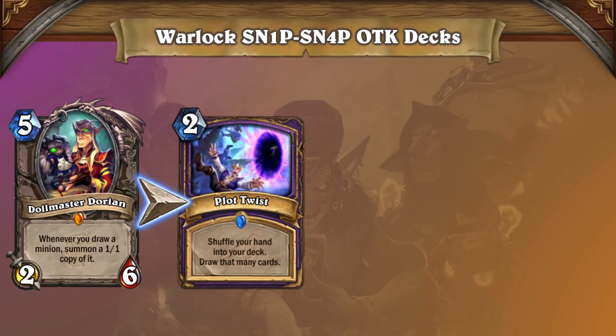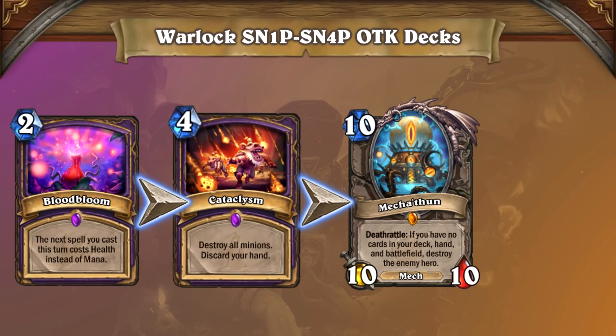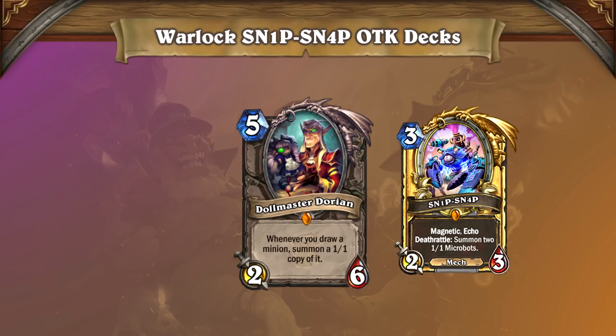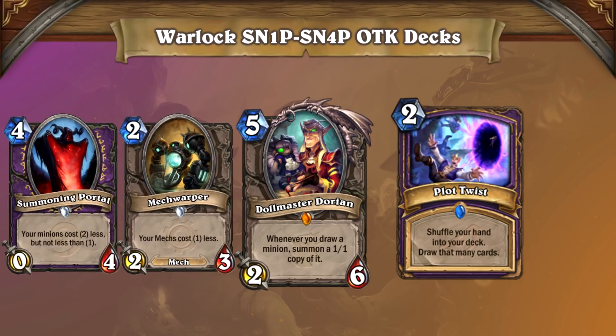Then play Plot Twist. Since Plot Twist will make you draw Mechathun with Dorian in play, you'll summon a 1/1 copy of Mechathun, then play Bloodbloom into Cataclysm to destroy your board and discard your hand. With no deck, no board, and no hand, the 1/1 Mechathun's Deathrattle trigger will end the game in your favor. The inclusion of Dall Master Dorian is an interesting option even when you're playing for the Snipsnap OTK, as Dall Master on its own is a potent threat if it's not respected, and playing Plot Twist with it in the mid-game can help you assemble the Summoning Portal and Mechwarper combo out of nowhere. It's an interesting take, and it's one you're sure to see on the ladder more often real soon.